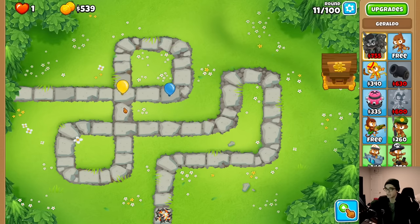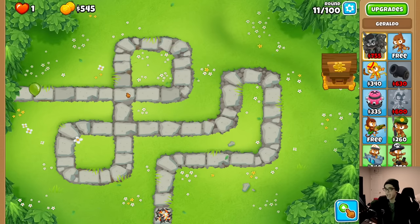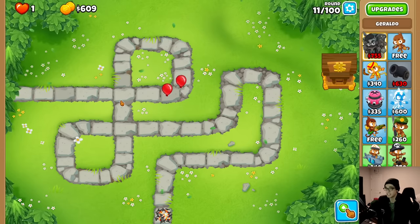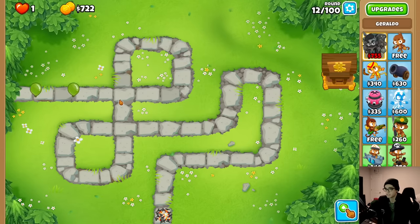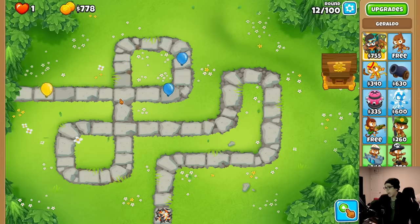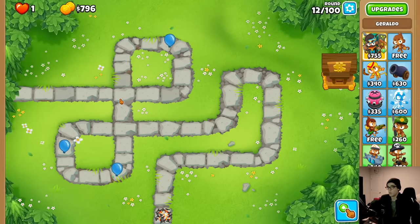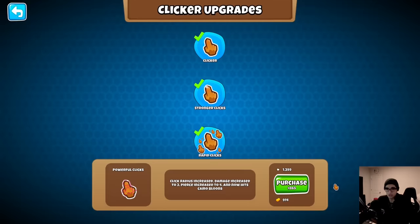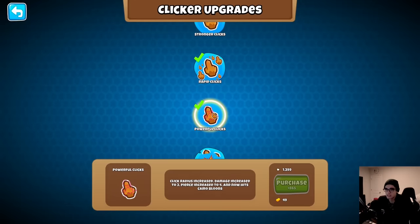Now we've got yellows coming out - these are scary because you have to be kind of accurate. For greens, I think this might be the hot spot. I could just sit here and chill, putting my cursor as low as physically possible while still hitting. I think we're good to just chill here - but yellows, yeah, I forgot about those. After this blue balloon, let's go ahead and get powerful clicks.